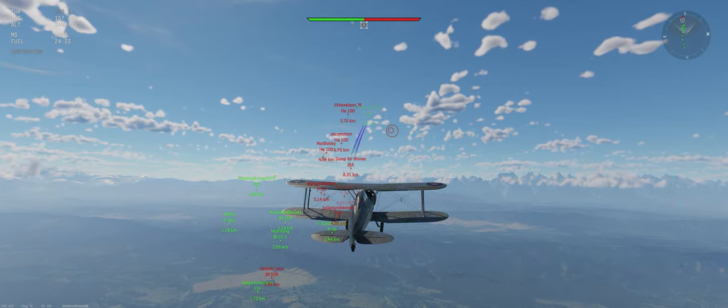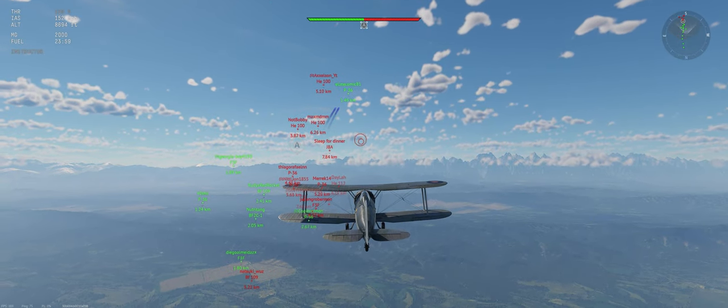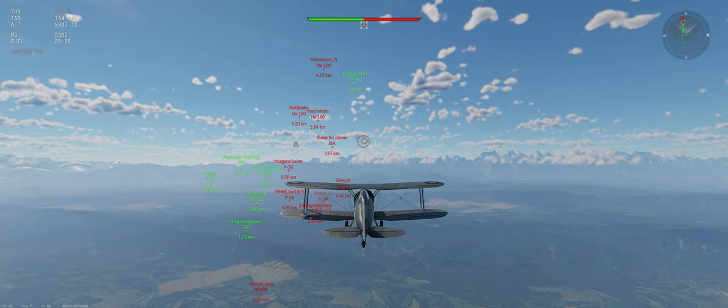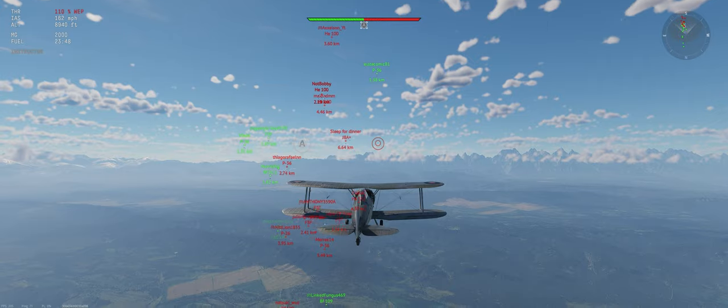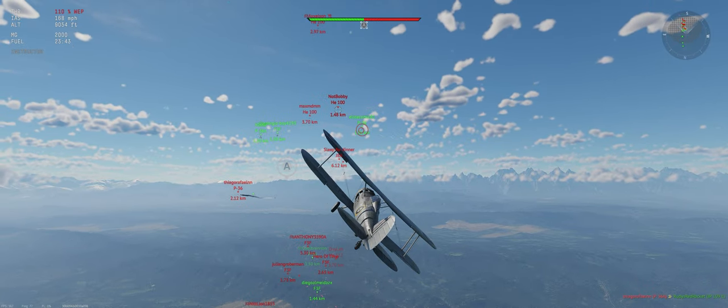So they've got a few climbers, a couple HE-100s — three of them that I don't like. Hopefully we're not going to have to deal with those guys though. I'm just nosing down enough to keep our speed at about 150 miles per hour, maybe a little higher. Let's see what this HE-100 does when he goes for the P-36. We might be next on his menu.